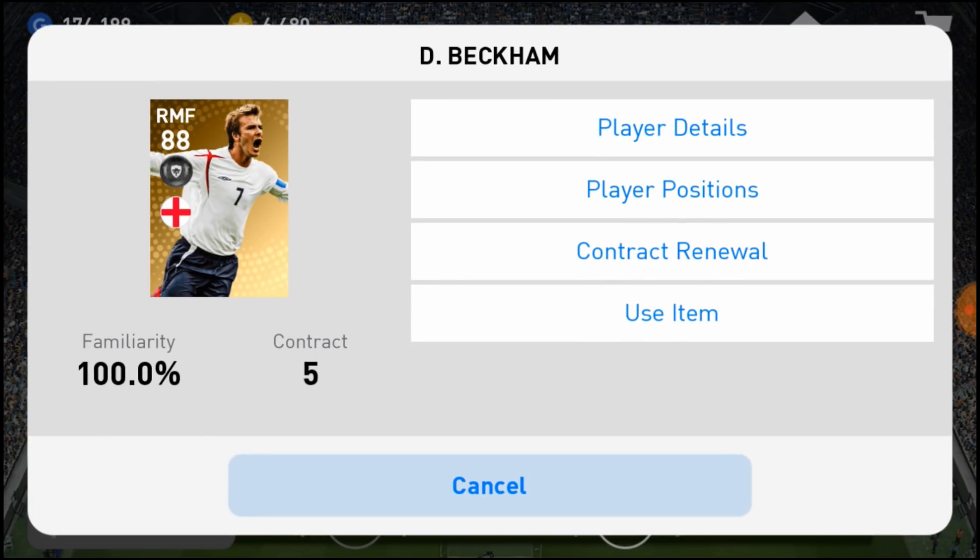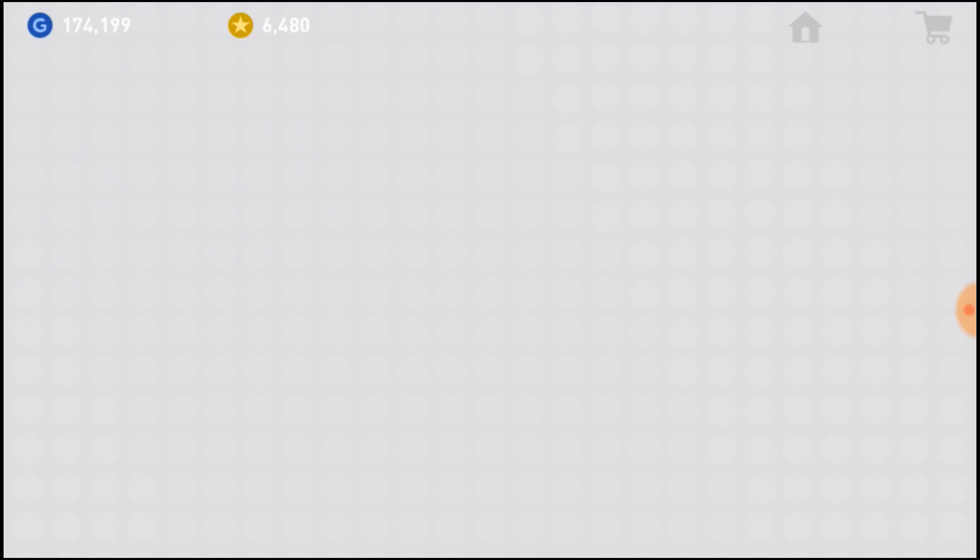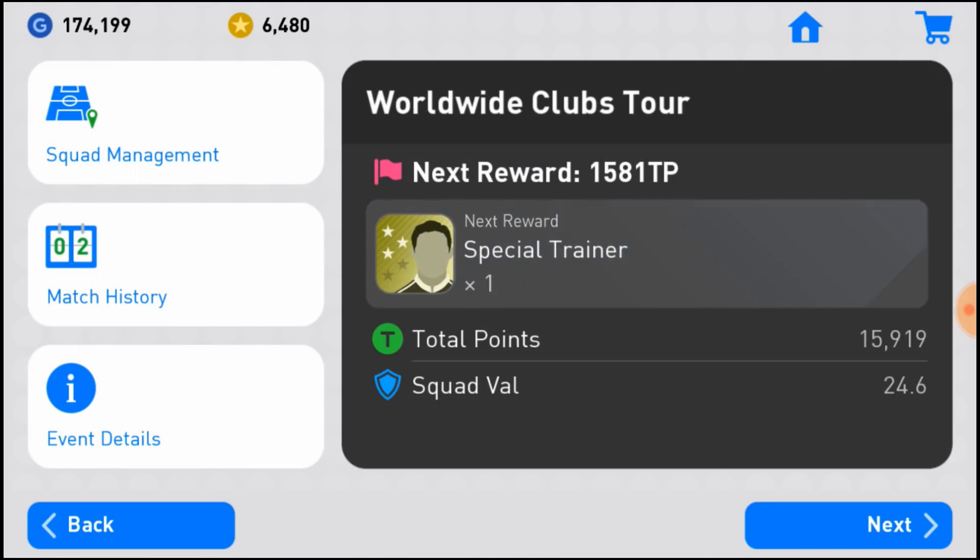We had 5 Beckham Contracts left — we still have 5 Beckham Contracts left. We had 4 Manager Contracts left — we still have 4 Manager Contracts left. So the game is basically reset. Every time you're losing in a Tour Point event, you can reset your match through this procedure, play at Superstar level without losing, and complete the Tour Point event pretty easily.